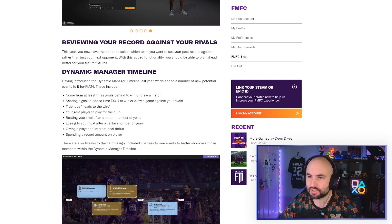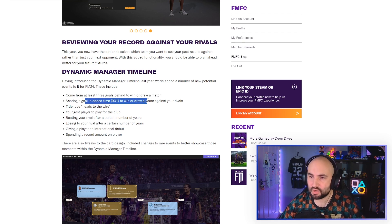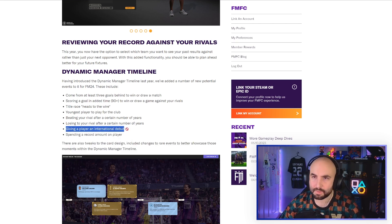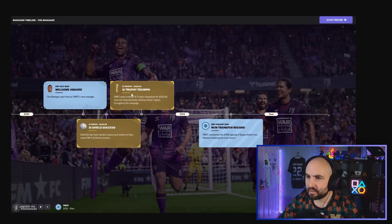Improvements to the dynamic manager timeline, which is good. Last year it felt a bit pointless — most of the stuff on there didn't really make sense, it was a bit bland. New events include: coming from at least three goals behind to win or draw a match, scoring a goal in added time to win or draw against your rivals, youngest player records, beating your rival after a certain number of years, giving a player an international debut, and spending a record amount. There are also tweaks to the card design including changes to rare events to better showcase those moments.